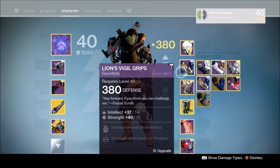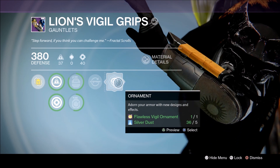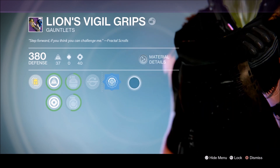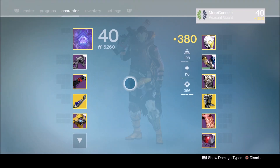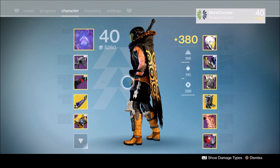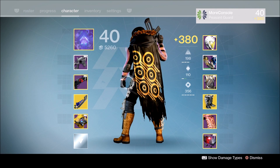The first thing we're going to look at is how the flawless Vigil ornament transforms these gauntlets. So let's just pop that on now - boom, there we go. Damn, we got some neon cat action going on. Let's see what that looks like here. Tasty, that's actually pretty cool, I do like that.